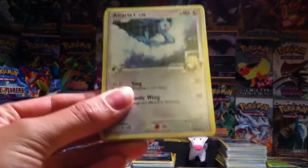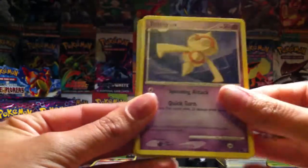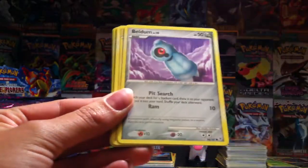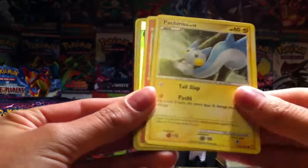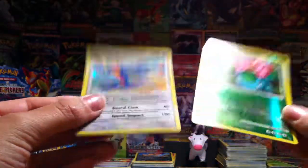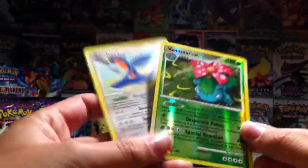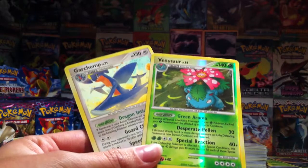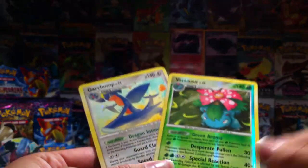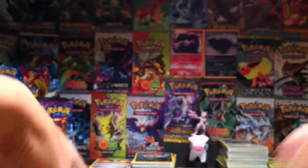Anyway, we've got Altaria. Whoa. Floatzel. Magmar. Baltoy. Magikarp. Baldum. Pachirisu. Chimchar. Nice. Venusaur Rare Reverse. And whoa! A Gartrom holo. Pretty good pulls. Yeah, that looks awesome. I like that Gartrom. Really good pulls.